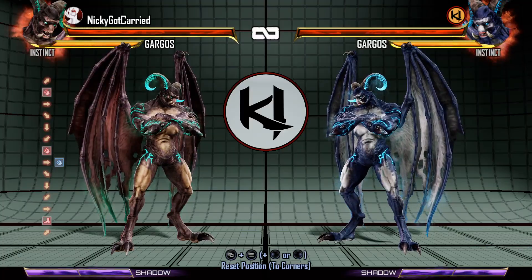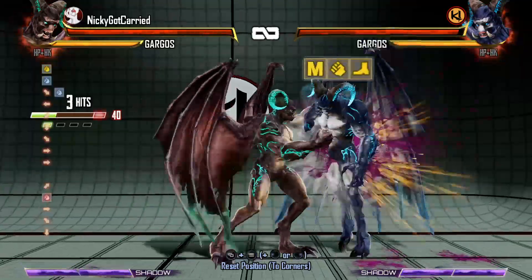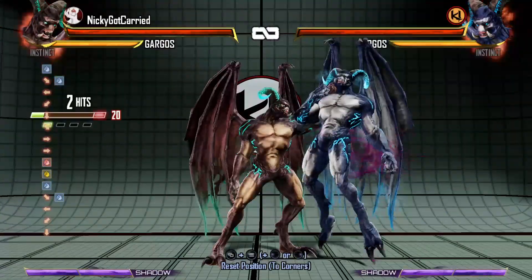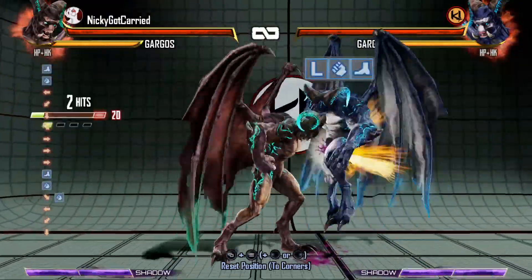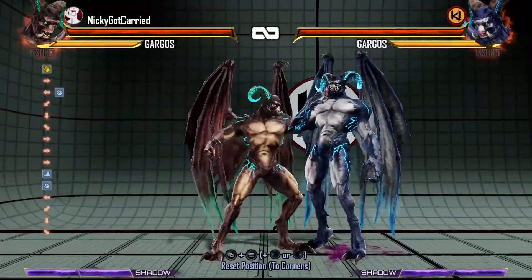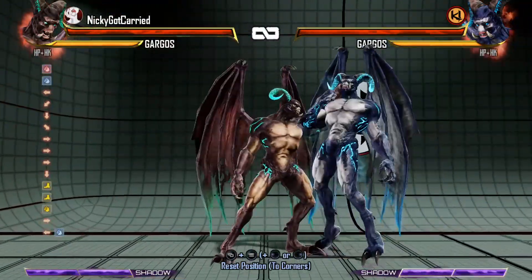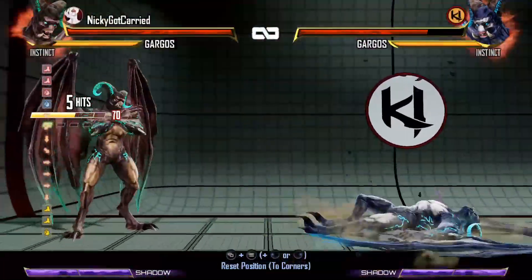Something I'd like to note is Gargos' command grab, where he can follow up with a light, medium, or heavy manual while he's holding you. The light attack is a little jab and it's very difficult to break because the window is so small — near impossible to break if you're not ready for it; you have to anticipate it. The medium manual is a gut punch that you can react to if you see it. The heavy is a big knee to the midsection that is very reactable if you see it.